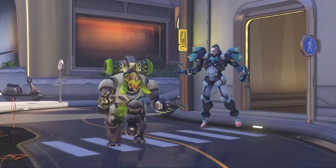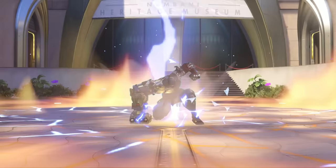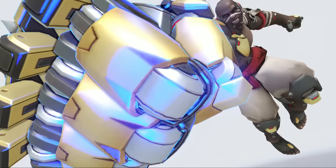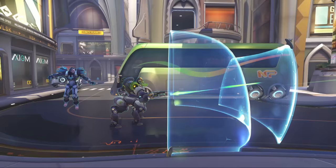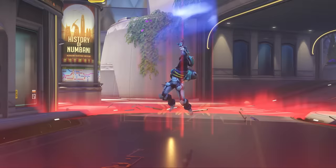Currently, it's almost mandatory for each team to run Sigma and Orisa as their tanks. When it comes to DPS, you will most commonly see teams running Doomfist, plus Reaper, Mei, or Bastion. Doomfist himself is almost the perfect counter to the double shield composition. This is because almost all of Doomfist's damage comes from close range melee attacks, meaning that he doesn't have to worry about being blocked by shields as he can fly right through them. Doomfist is also a hard counter to Sigma, who has relatively low health for a main tank.